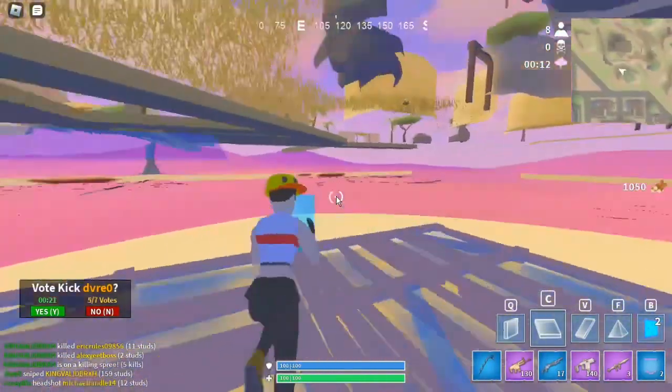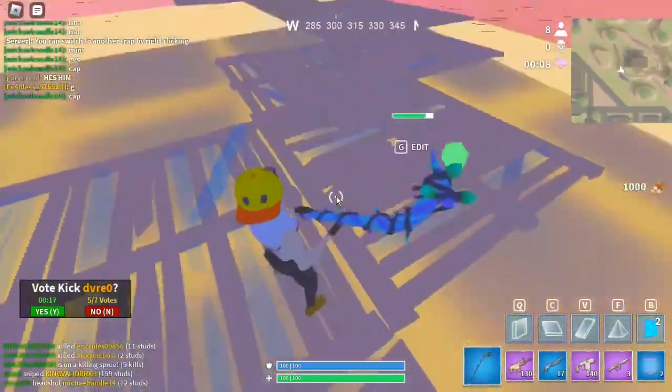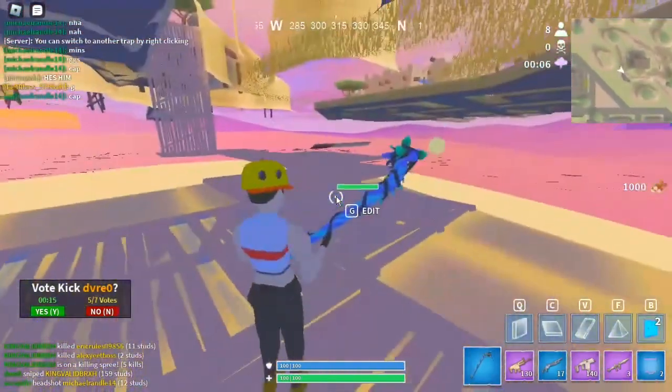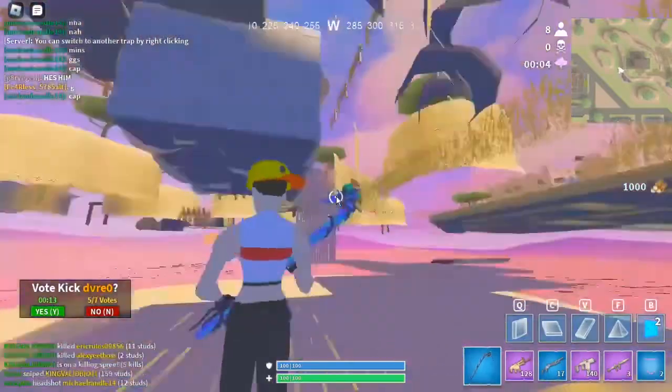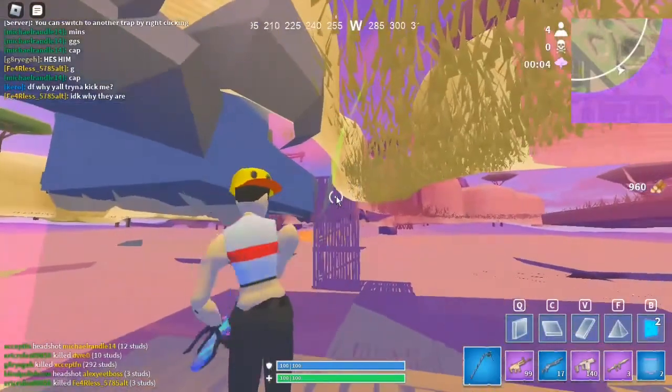Now you're under the map and you can press M to see where the zone is. You just walk around and it works perfectly. If you go one down it won't work — you'll get stuck under the map and you won't be able to shoot up. As you can see right now I'm able to shoot up.